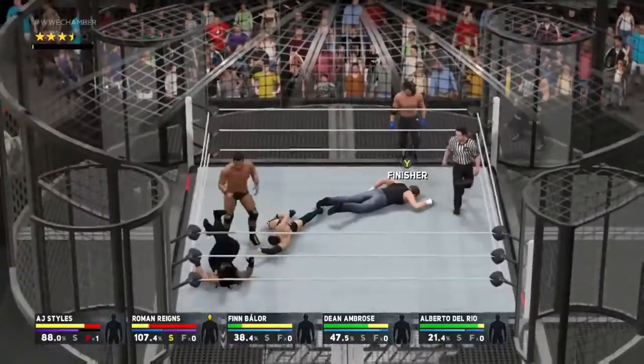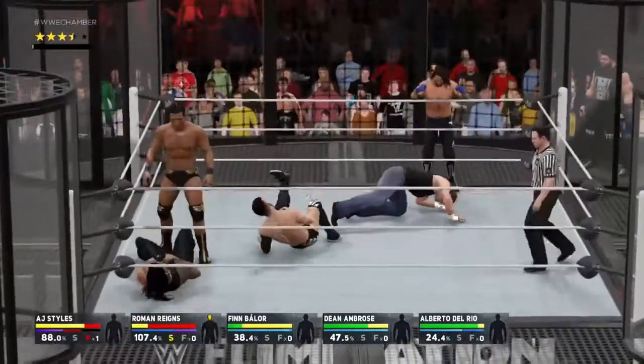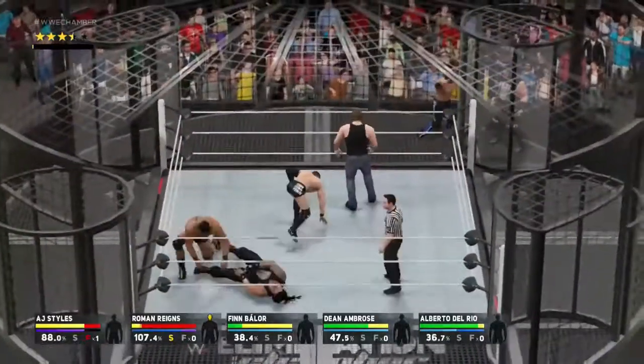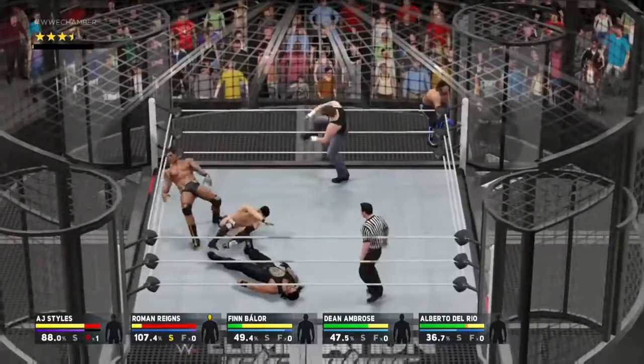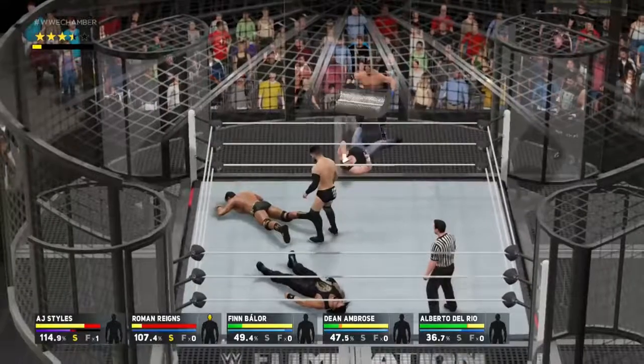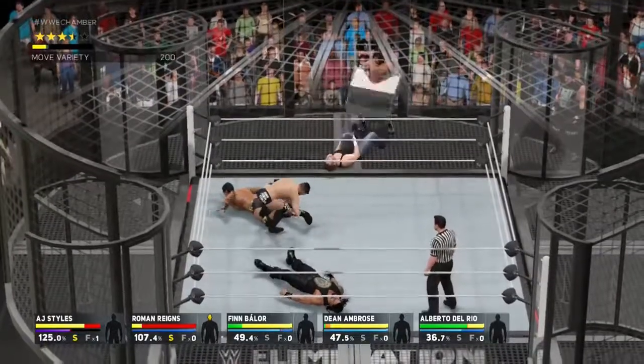You walk to the ropes, do your taunt, and they'll put you on your knees. Then go to another part of the pod and grab them. That is how you do it — I'll see you guys later, bye.